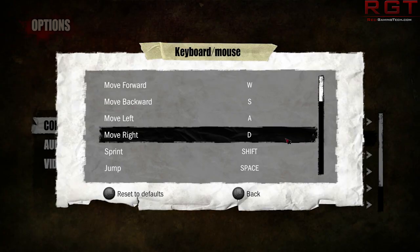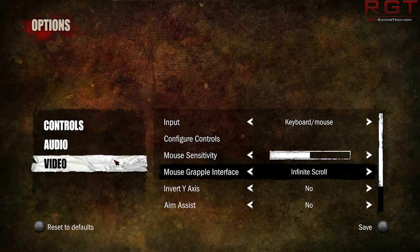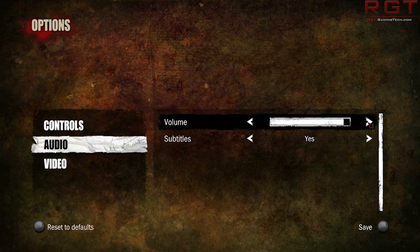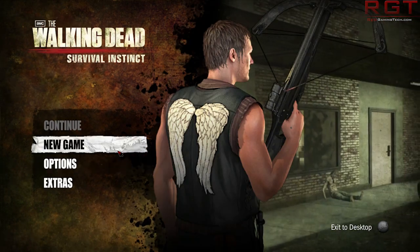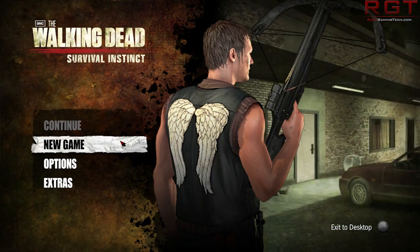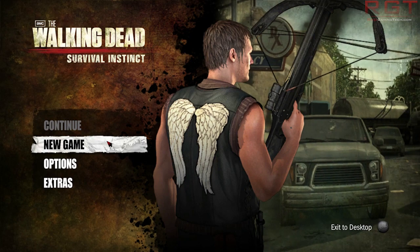Mouse sensitivity can be altered, input for keyboard and mouse, configure controls — you can rebind things, I'm assuming. Let's quickly test. Yep, okay, you can indeed rebind — that's good. Audio, I'm going to turn the volume up just a hair. My headset's actually a little bit lower than it should be because I'm an idiot. Anyway, let's have a look at AMC's The Walking Dead: Survival Instinct. The last Walking Dead game was really well received — let's see if this is the same.